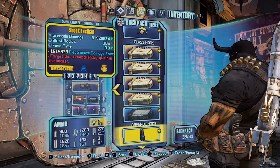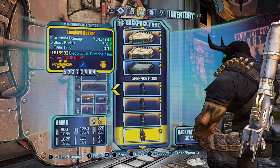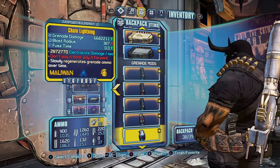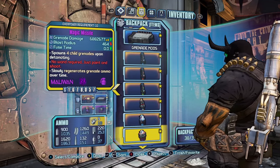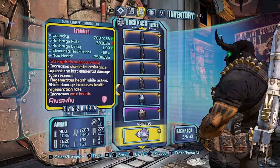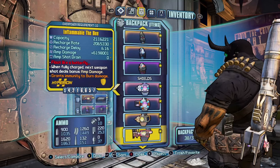For grenade mods, I have Fastballs in all elements, a Quasar, Chain Lightning — which is for self-healing while using the Grog Nozzle — and a Magic Missile, which I'd recommend at level 30 or 51 so it doesn't damage you.